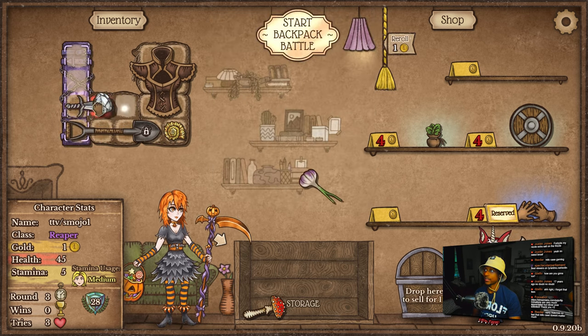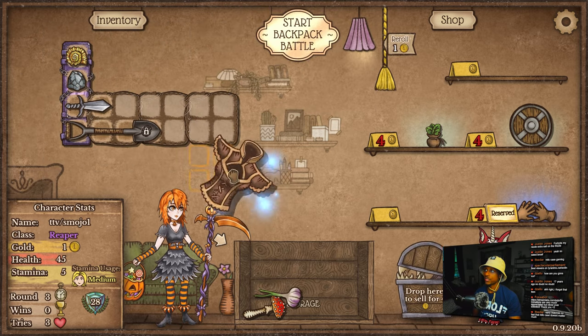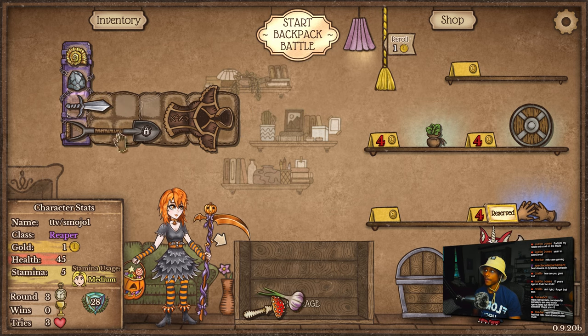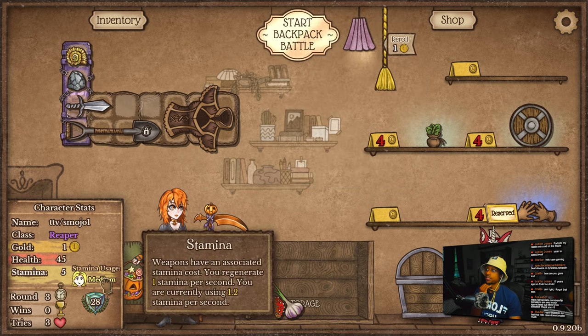Even though we can't really use the glove of haste, we could probably reorganize this. Put the gloves right here — at least it's making the hero sword a little bit faster. Higher DPS.